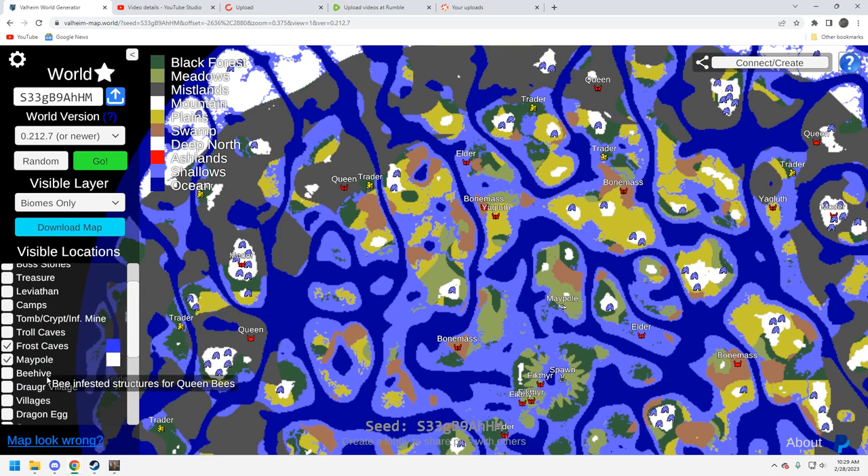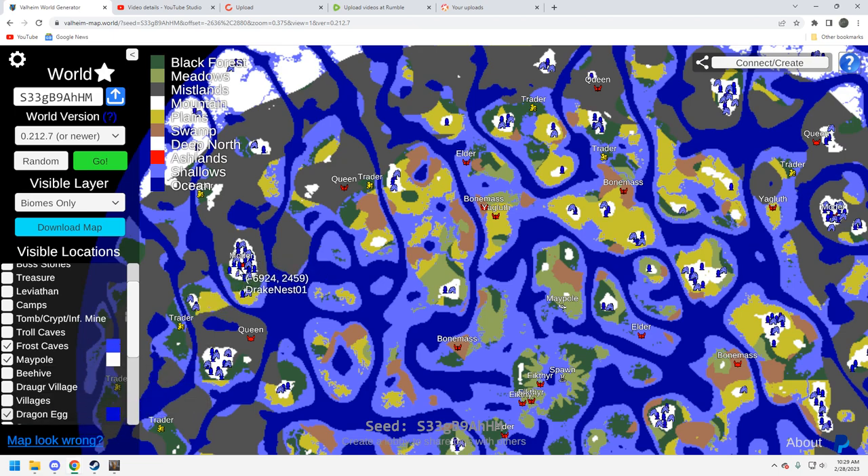Let's take a look at dragon eggs. As you can see, that western Moder location has plenty. You don't have any in these little mountain biomes on your starting island, and none over here either. So again, the mountain play looks like it's going to be the far west. You've got some dragon eggs down here as well, which is great, and there's black forest to land at so you don't have to go through the Mistlands — though you are wedged between the plains and the Mistlands, so beware.